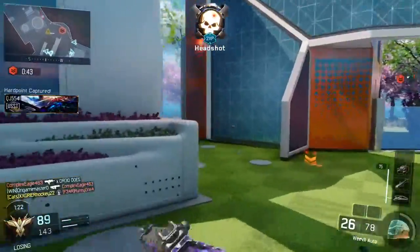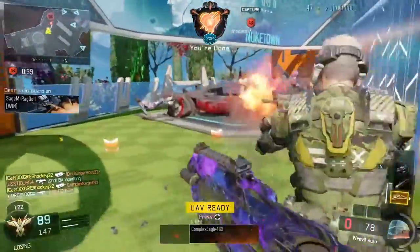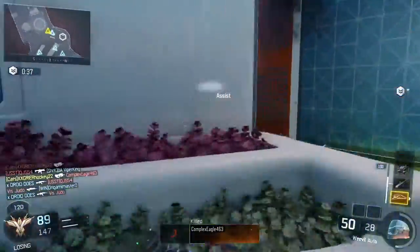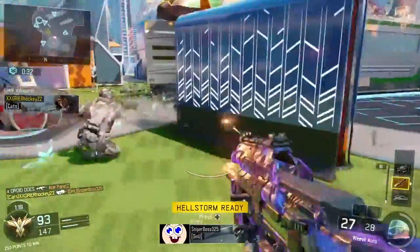For perks in the rushing setup, I use Sixth Sense, Fast Hands, and Tactical Mask. I use Sixth Sense so when I'm rushing around, I'll know where the enemies are at. I use Fast Hands to ready up my gun faster, and Tactical Mask again for staying away from those stuns and flashes.